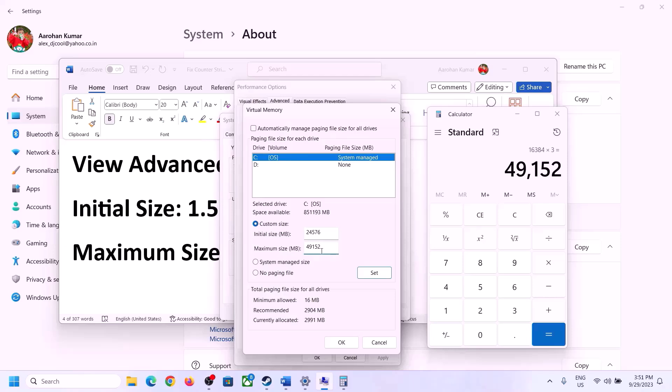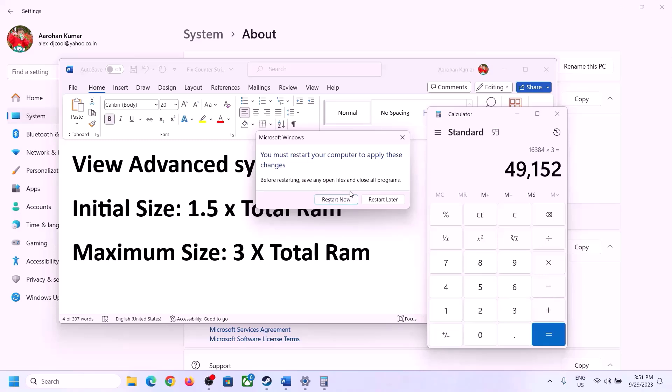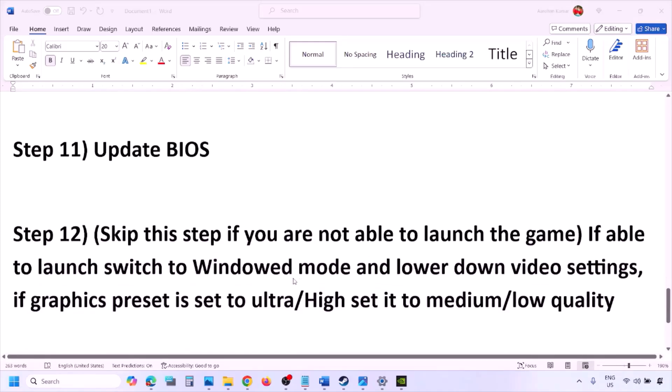Click Set, click OK, apply the changes, and restart your computer — a restart is required after this. The next step is to update the system BIOS. Go to your system manufacturer's website (Dell, Lenovo, etc.), select your model number, find the latest BIOS update on the software and drivers download page, and install it. For laptops, make sure the battery is above 10% and the AC adapter is connected. Do not unplug the power cable during the BIOS update. After the update, log in and launch the game.